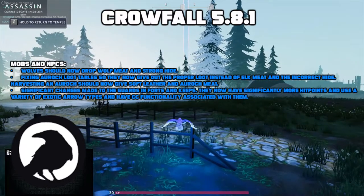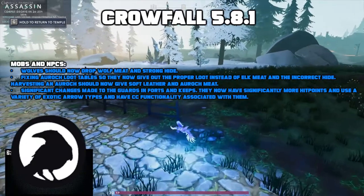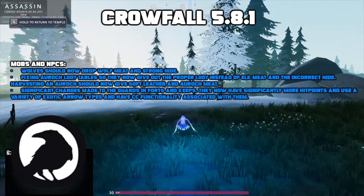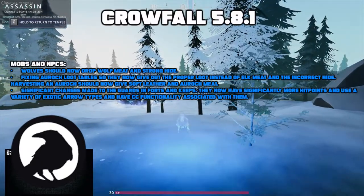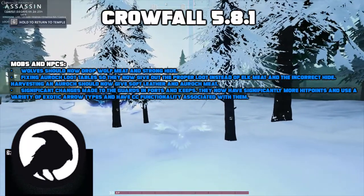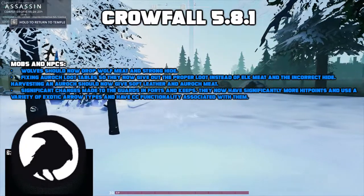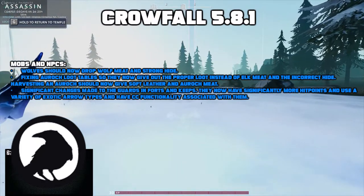Next let's talk about changes to mobs and NPCs. Wolves should now drop wolf meat and strong hide, fixing their loot tables so they give out the proper loot instead of elk meat and the incorrect hide. Harvesting an A-Arc should now give soft leather and A-Arc meat. Significant changes have been made to guards in forts and keeps — they now have significantly more hit points and use a variety of exotic arrows that have CC functionality associated with them.